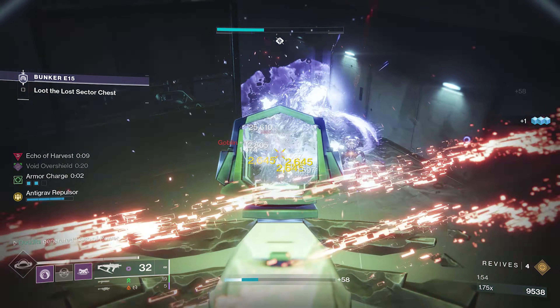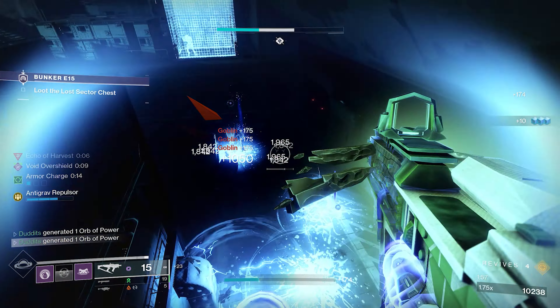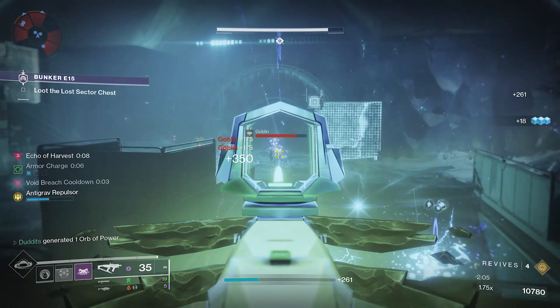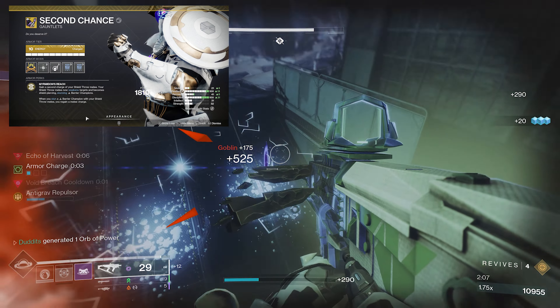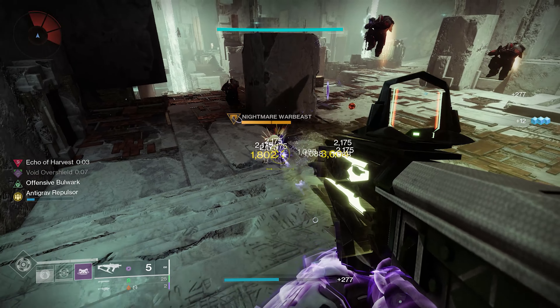My name is Duditz and today I've got a Void Titan build for you with the Manticore. We are going to be able to stay airborne indefinitely, causing volatile explosions while in the air. We are also featuring the Second Chance exotic, so we get two shield throws that weaken, cause volatile explosions via Controlled Demolition, and these actually work against anti-barriers. It's a bit more of an end-game build, so I'm going to break it all down.